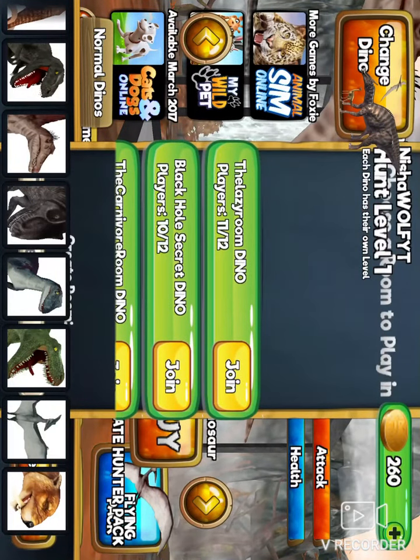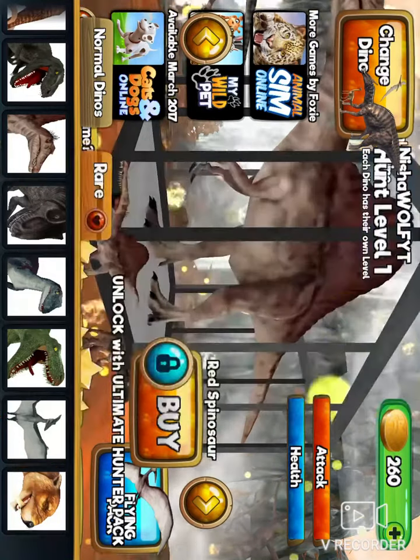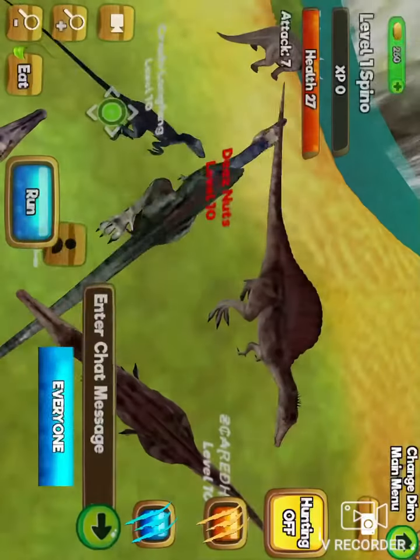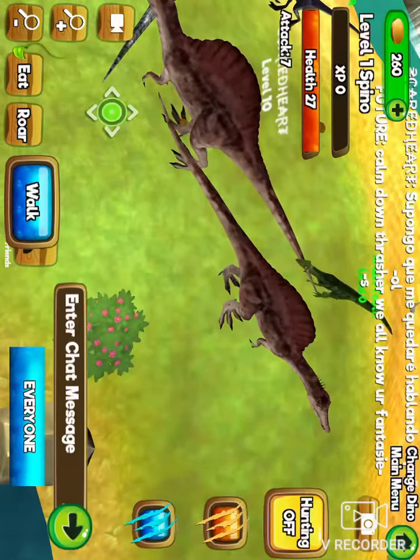Go to Choose Room. You're gonna keep on clicking your dino. While you join it, you're gonna click the same spot. And there you go, you have it! I got this Spinosaurus.